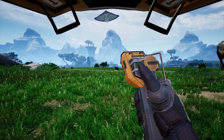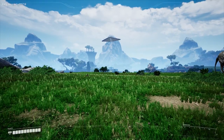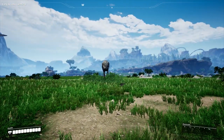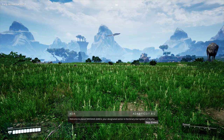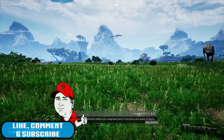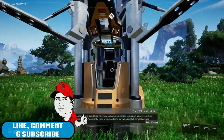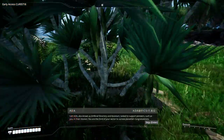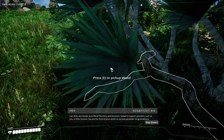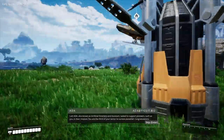Look at that — like a big stingray sort of straight ahead, it's interesting. Don't know if that thing is going to kill us. Welcome to planet Massage-2(AB)B, your designated sector in the binary star system of Akycha. I am ADA, also known as Artificial Directory and Assistant, tasked to support pioneers such as you in their mission. You are the third of your sector to survive planetfall — congratulations!